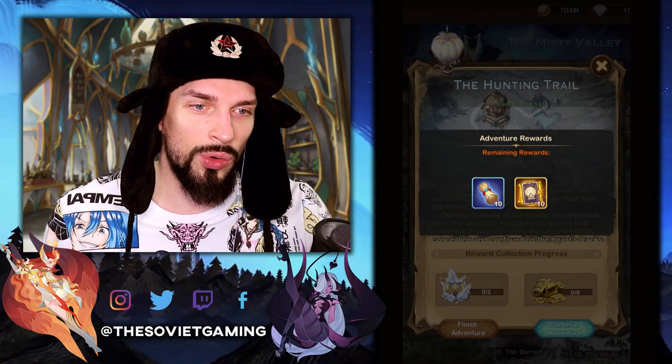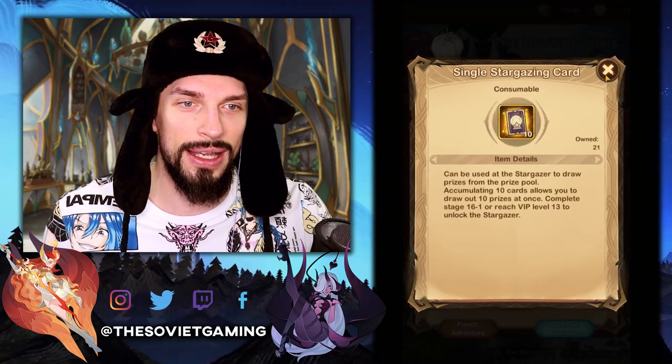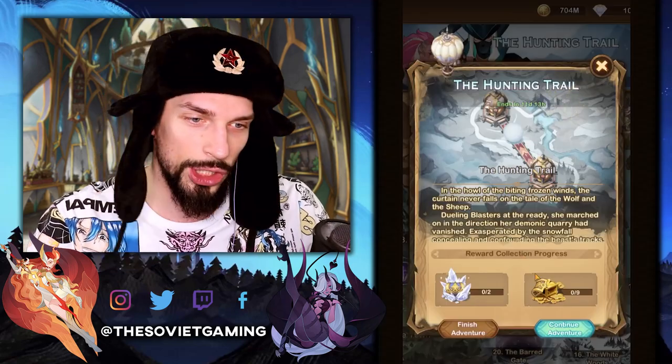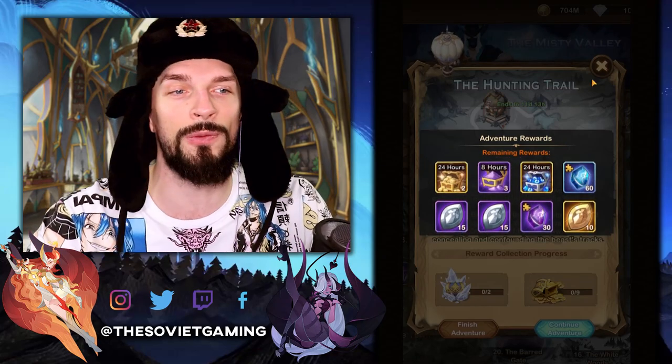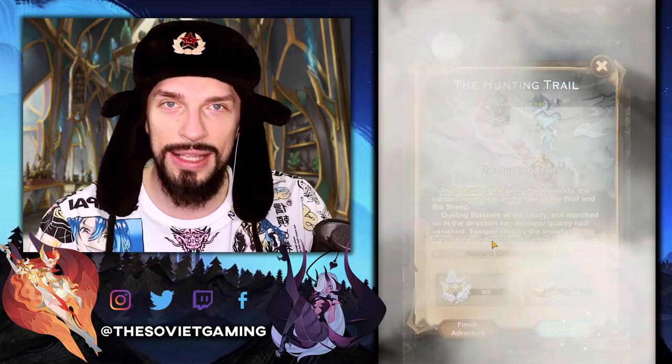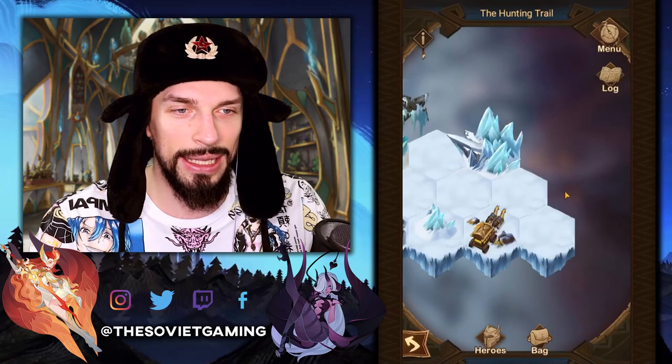We have the common hero scrolls and the stargazing cards in the crystal chest. And in the normal chest we have some random stuff that will be useful for your overall progression. Let's go into the adventure and see how it is.